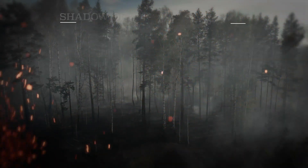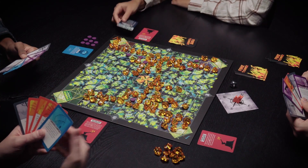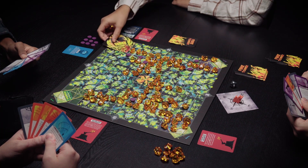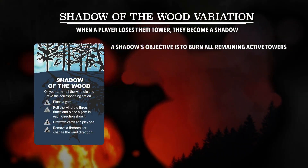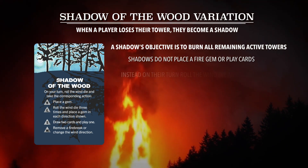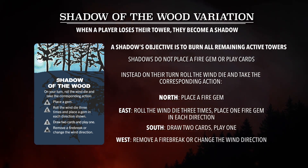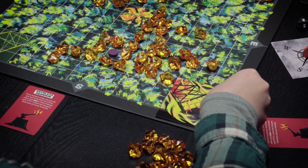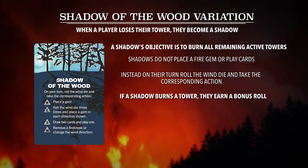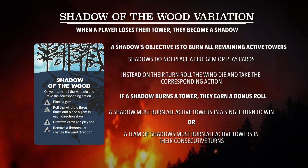Another option is Shadow of the Wood. When a tower is burned, that player becomes a shadow whose new objective is to win by burning all remaining active towers. On each turn as a shadow, the player does not place a gem or hold action cards — instead, they roll the wind die once and take the corresponding action on the Shadow of the Wood card. If the shadow burns a tower, they receive a bonus roll. The shadow must burn all active towers in one turn to win, or a team of two shadows must burn all active towers during their consecutive turns.